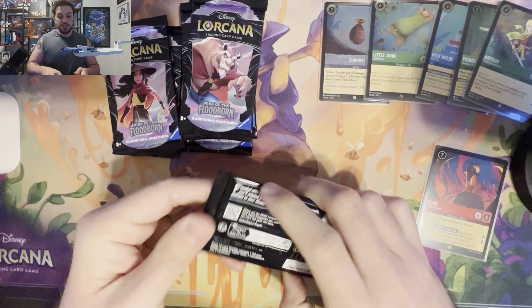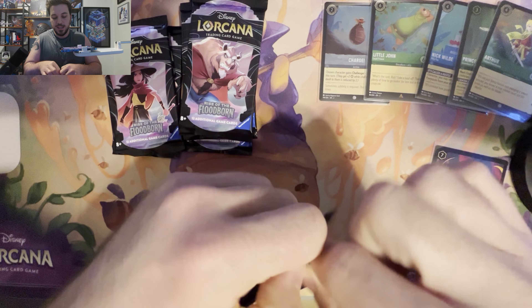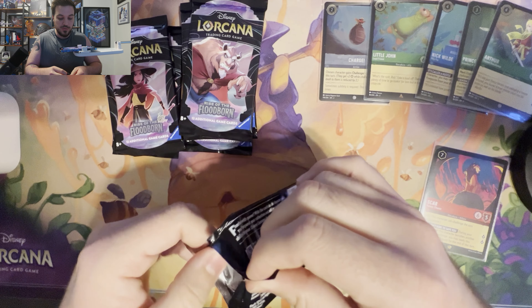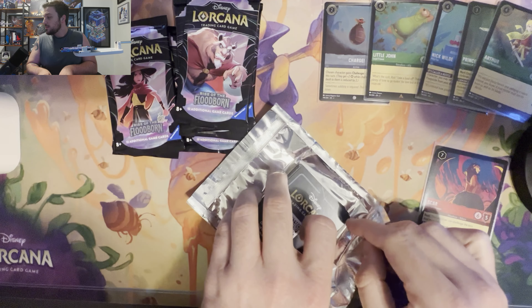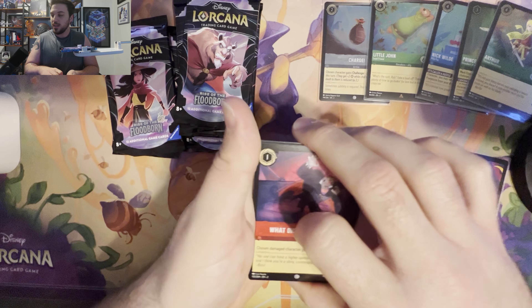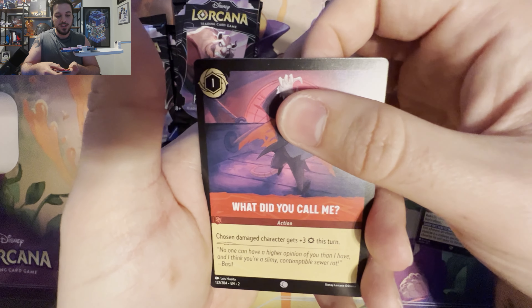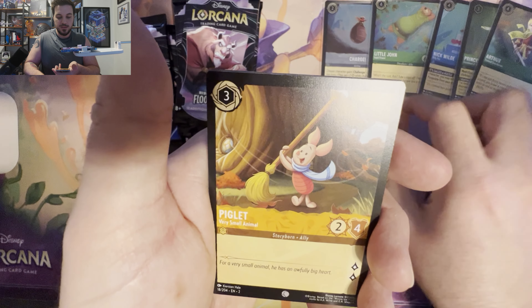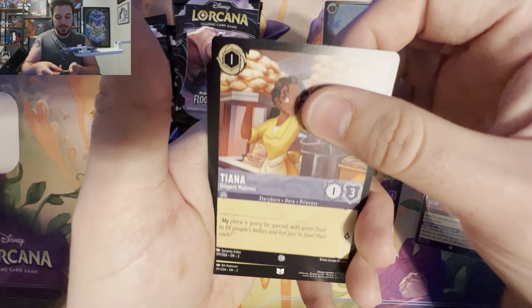Eudora, Croquet Mouth, Fidget, Flynn Rider, Donald Duck, Four Dozen Eggs, Sword in the Stone, Pacha, Queen of Hearts, ooh the good Flynn Rider. And Charge. Move these to the side — last blister, and then we'll just be exclusively opening packs.